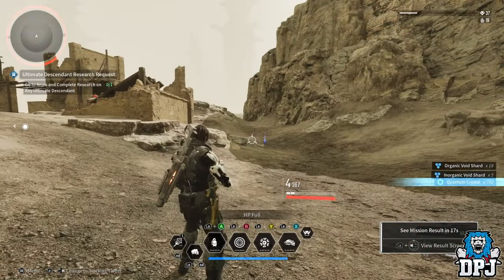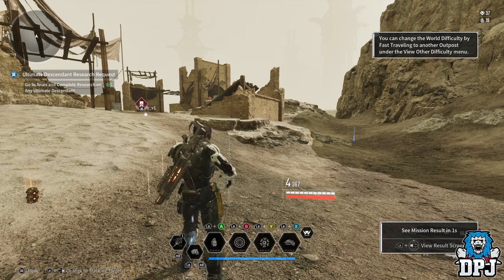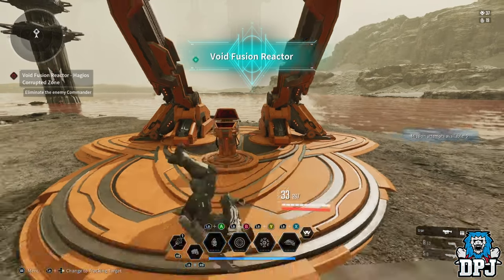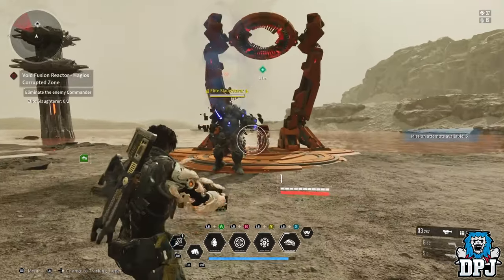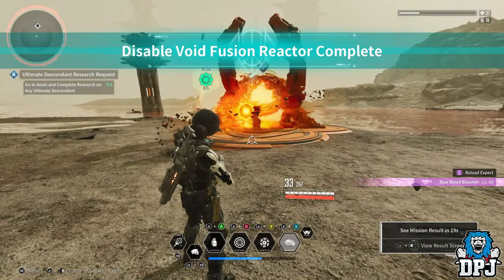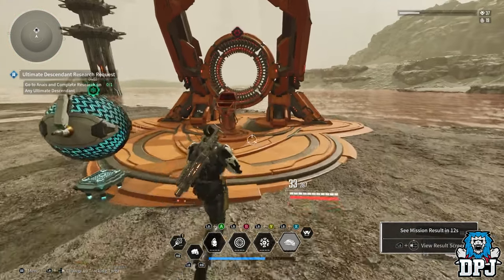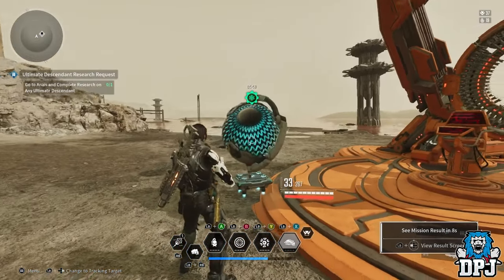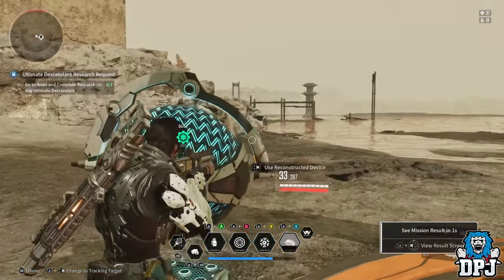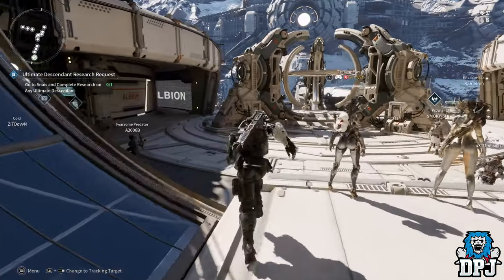Boom, we're finished — in the bottom right you'll see the organic and inorganic shards pop up. Now switch the map to normal and spawn at the closest point to the reactor area. With Lepic, just pull out his ultimate and you'll clear the two enemy spawns instantly. Then you have a chance of getting Supply Moisture in the bottom right. If you have amorphous material, you can keep activating the reactor over and over, stacking six or seven completions. After about six, reset by going to Albion and coming back — the game starts to lag on console.